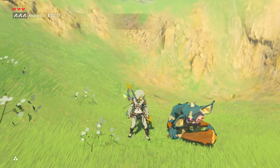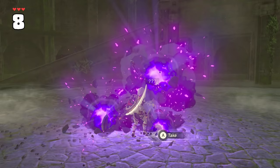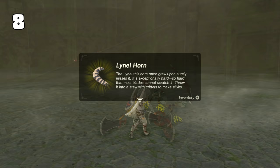It's fairly hard to notice because most enemies drop their weapons in a messy pile when they die, but when Lynels are defeated, their weapon drops in relation to where they're located on their body. You can see the sword and shield along the ground where its arms are, and the bow on the Lynel's back in the same places.